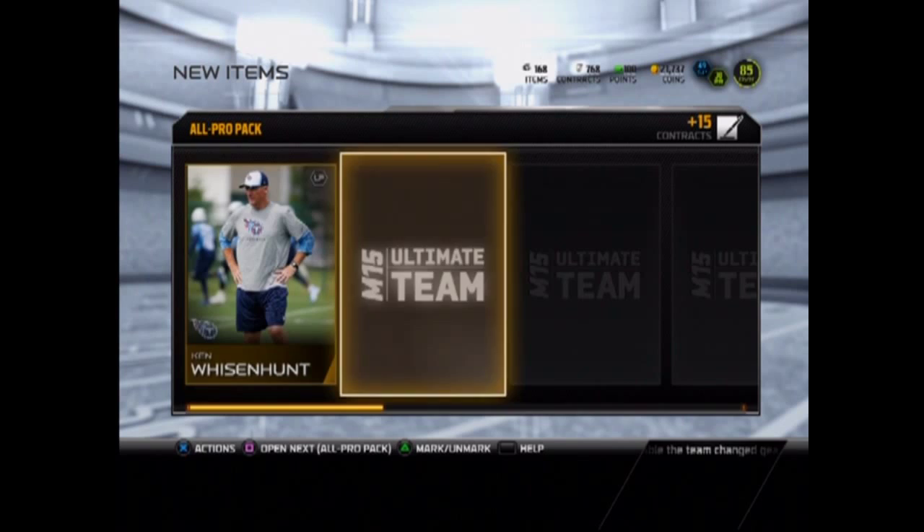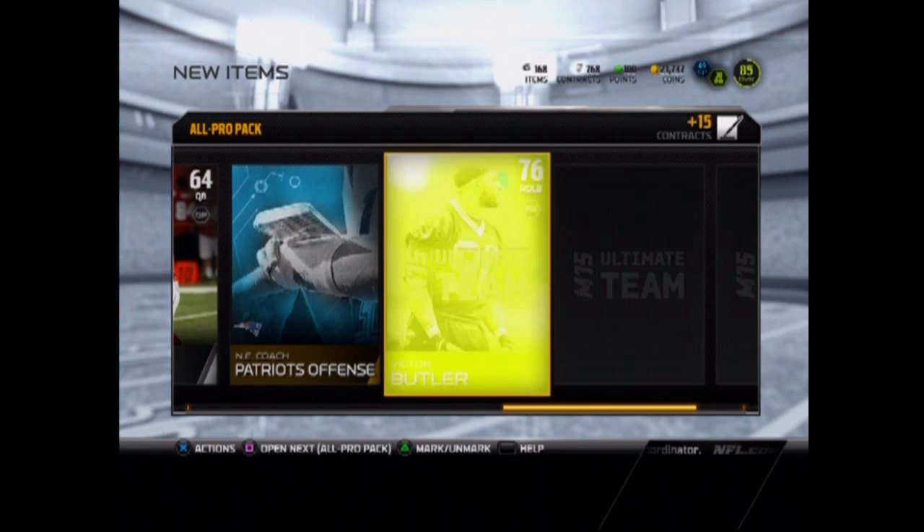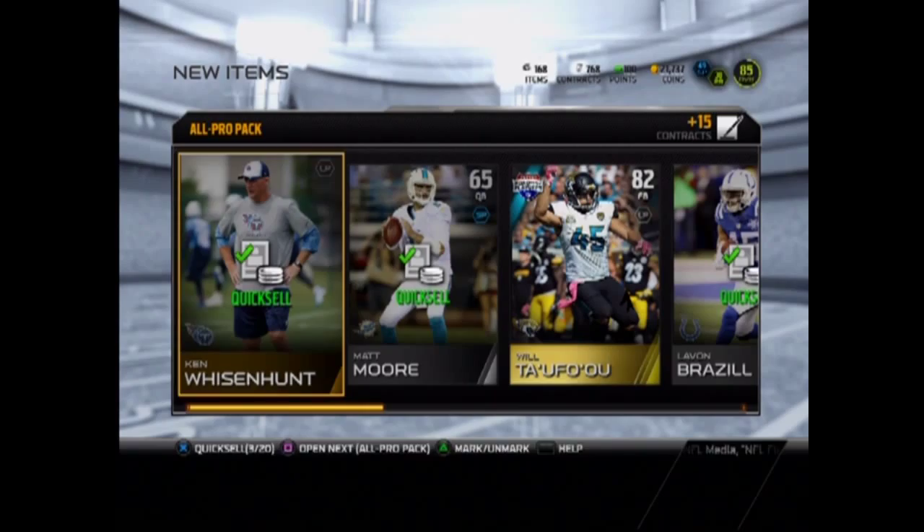We start off with a Will — I'm not even gonna try to pronounce that — he'll definitely go into our starting lineup. And we get a Victor Butler. I think one more gold or elite, and John Asamoah, which we've already had, so we'll sell him most likely.